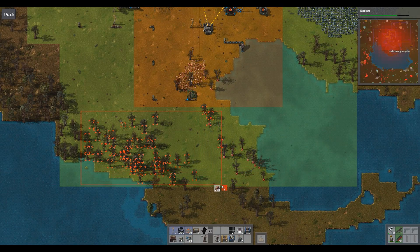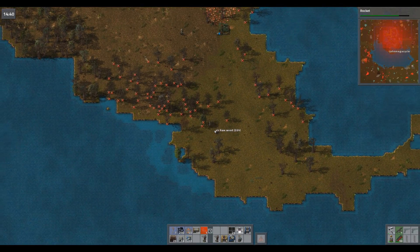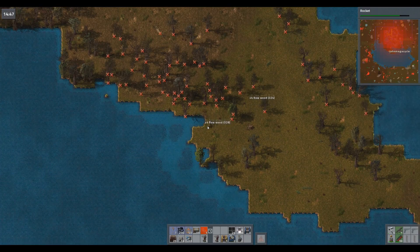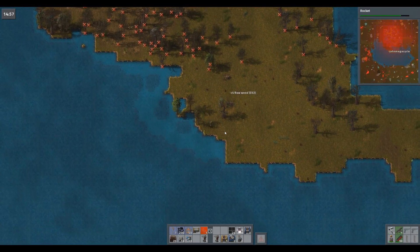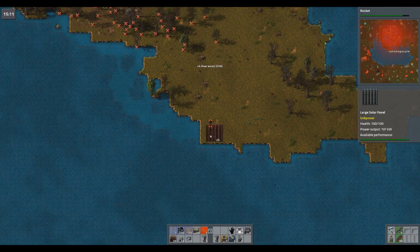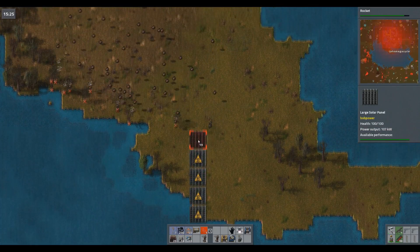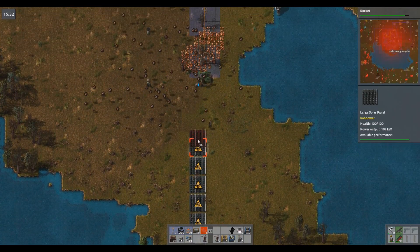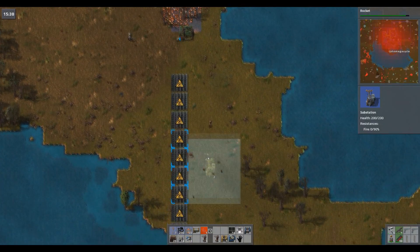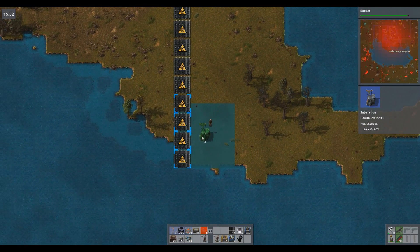I like to keep all the trees I can, but I really need the room for solars. Room for solars means I have significantly less of a need for steam, and it's the boilers that actually cause the pollution. Let's just do this — this does not have to be perfect. Actually, I guarantee it won't be perfect. I really thought there was way more range on this thing. Guess not.